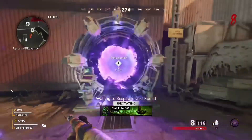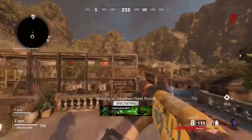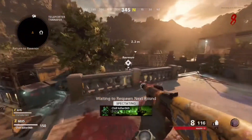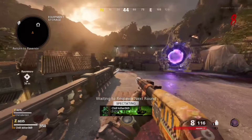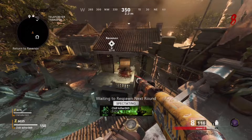Now tell your friend to go to the village and wait for the zombie to spawn in. As soon as the zombie spawns in, tell your teammate to kill him. Just gotta wait for the zombie to spawn in.